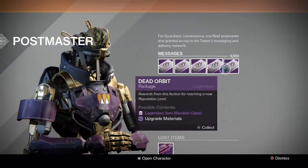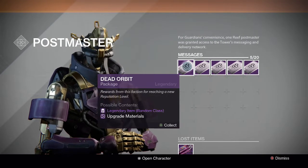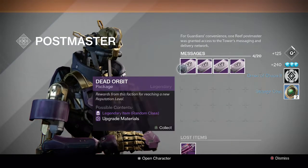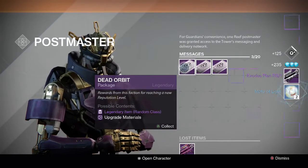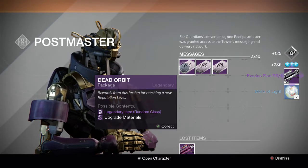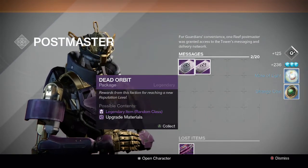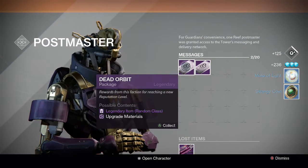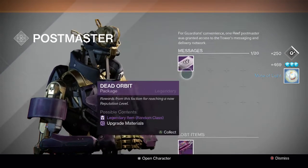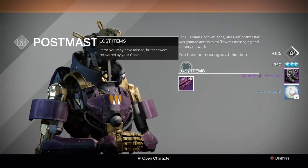So here we go, we got five Dead Orbits. Starting off on the first one we get an Omen of Chaos emblem and 2 strange coins — not bad. Second one we get an Exodus Plan rocket launcher and 2 Motes of Light — that's pretty cool. For the third one we get a Mote of Light and a strange coin. For the fourth one we get 1 Mote of Light, which is unfortunate. And for the last one we get a Dead Light greaves and 2 Motes of Light.